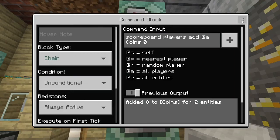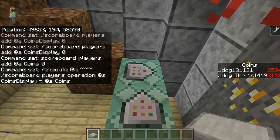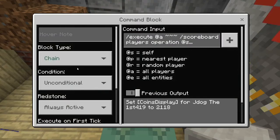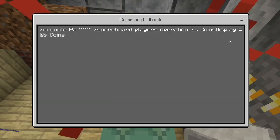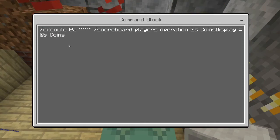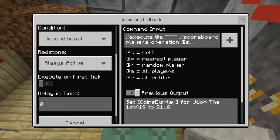The last one in the first row is again chain unconditional always active with no tick delay. This one is: execute at @a ~ ~ ~ scoreboard players operation. Copy it exactly as shown. So it's: scoreboard players operation @s coins_display = @s coins. So you can see what it's doing — it's copying the coins value into coins_display for each player. That's coins_display becoming equal to coins. So that's your first row of four command blocks done.